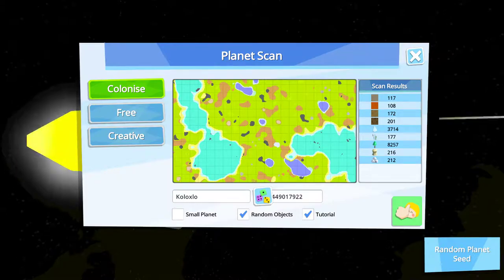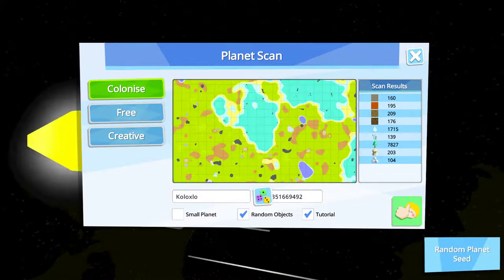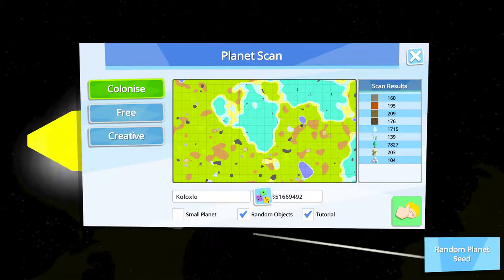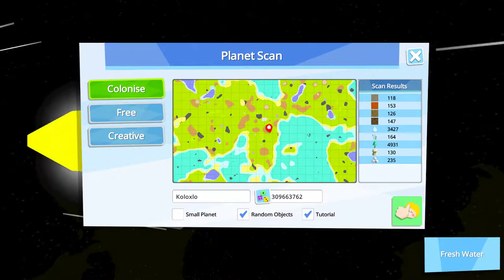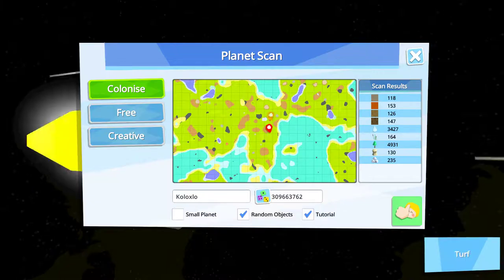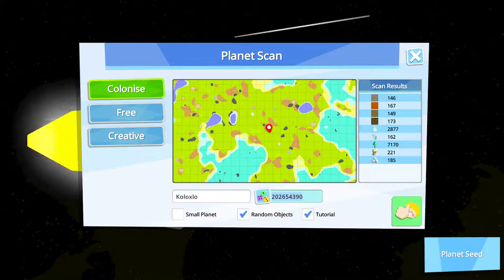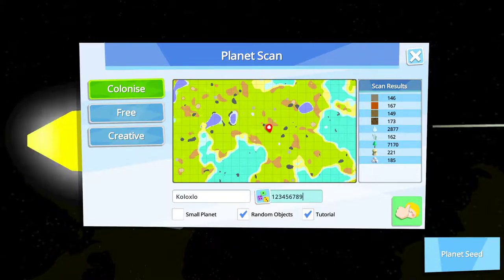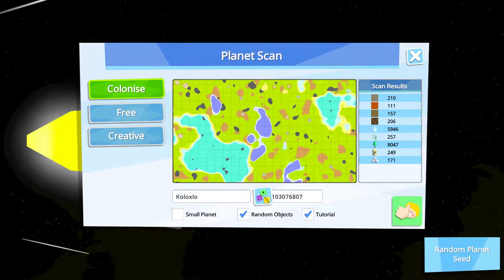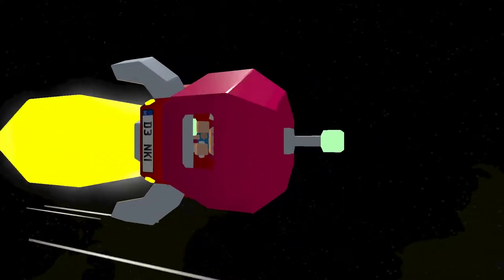That's an interesting look at a little map. Hard rock, water... I don't really like that map. Let's keep going. You know what, let's just put in a seed. Let's do 1 through 10 just because that's boring. We'll go with this map, because why shouldn't we? Off we go to colonize. We're going to land on planet 1030768 07 — Koloxhlo.